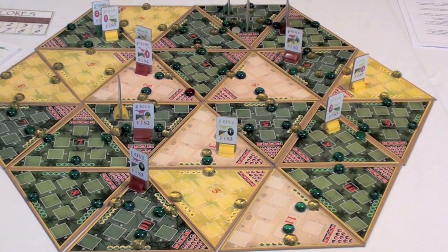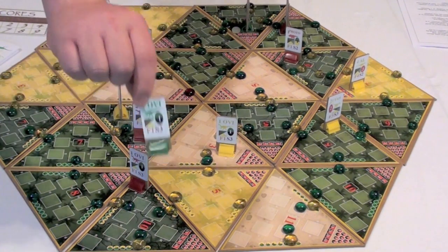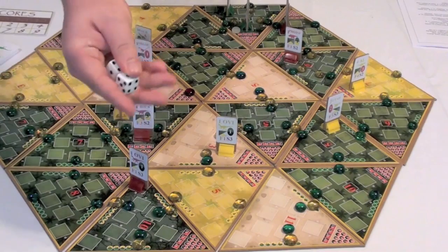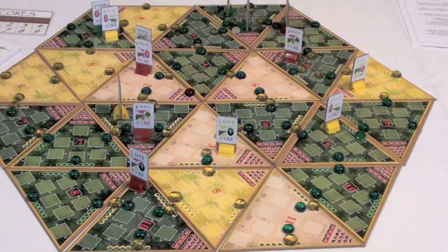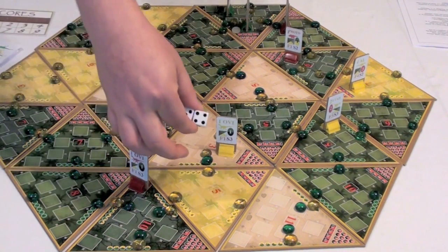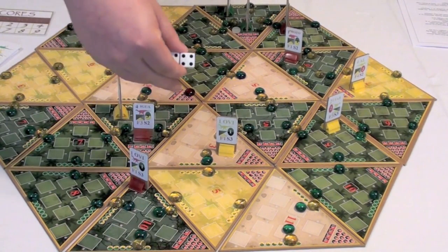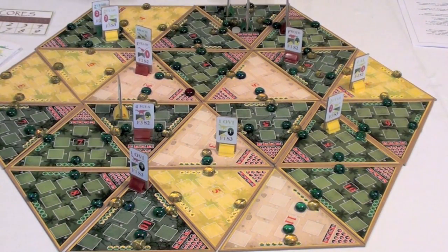If you choose to breed with another player's dinosaur, they must first accept. In that case, each player rolls one die and adds the values together. On a total of 7 or lower, each player gets one egg. On an 8 or higher, each player gets two eggs, and both hatch into new dinosaurs as long as a dinosaur is there to protect them by the end of the turn.